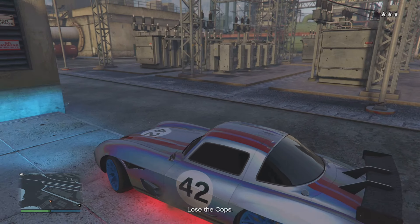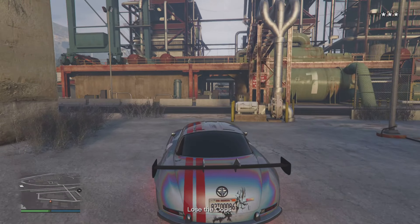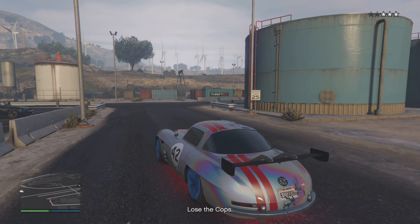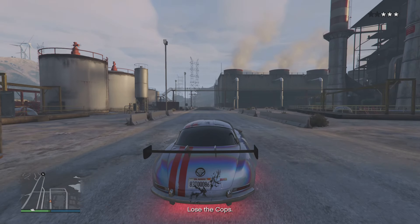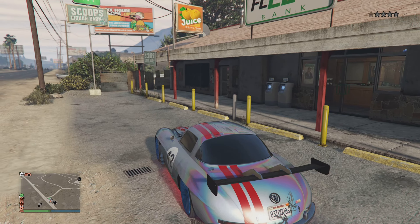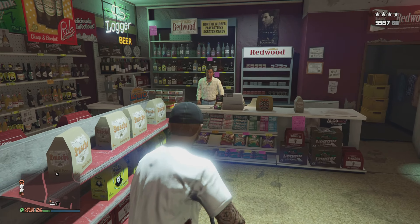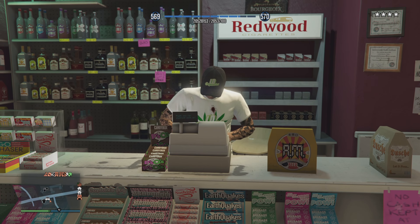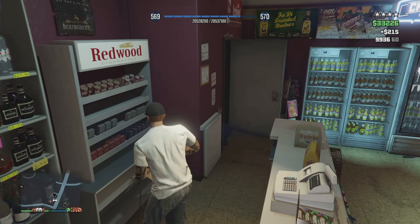Make sure you get out before the satchel charges go off so you don't die. Once you come out of the building and the charges go off, you'll get a notification at the bottom of your screen that says 'Lose the Cops.' It'll show you still have the three-star wanted level, but the thing is, no cops will spawn. This effect stays with you for the rest of the time you're in that session — if you leave the session, you lose the effect.